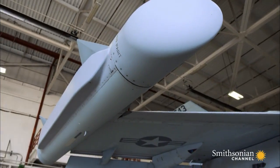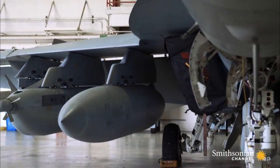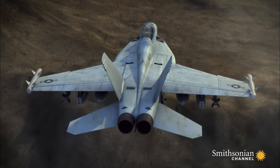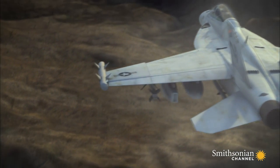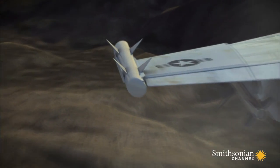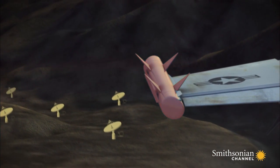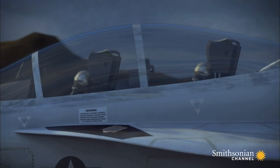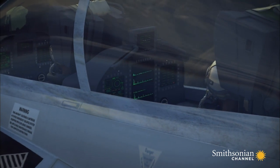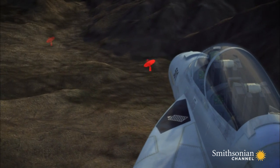One way the Growler does that is by doing something called jamming. Here's how it works. The Growler has a receiver on each wingtip. These receivers search out the radar signals on the enemy's surface-to-air missiles. The information travels to a computer in the Growler's cockpit, which within milliseconds analyzes the signals and identifies them as safe or a threat.